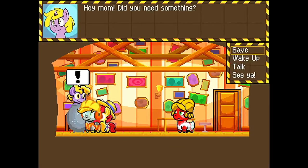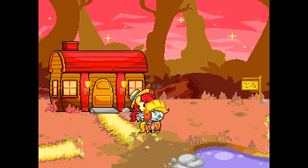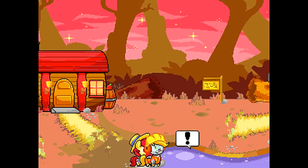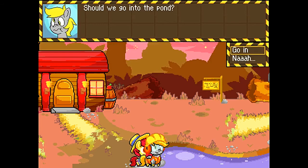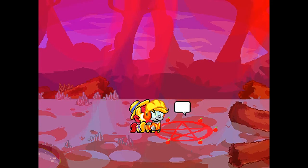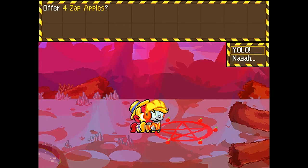The other thing we can do with those Zap Apples — kind of surprised you can't do anything with the apples on the side — is come over here to the pond. Let's go in for some reason. We're down here and there are Wiccans about or something. We can offer our Zap Apples — YOLO!